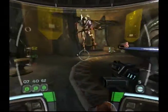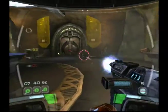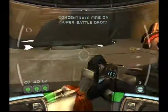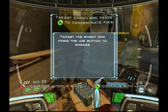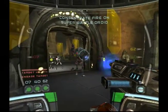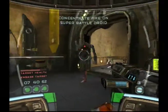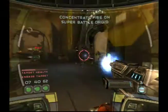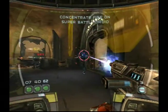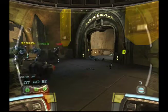Heads up, Deltas — take down those doors! Super battle droids. Concentrate your squad's fire on single targets to penetrate their armor. Eliminate targets. Reloading. Take offensive formation. I'm reading a power transfer to Sunfax's fighter. Roger.